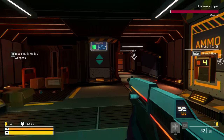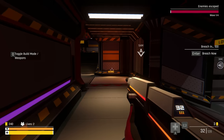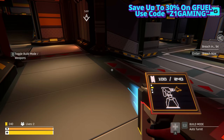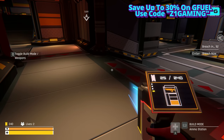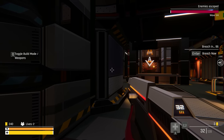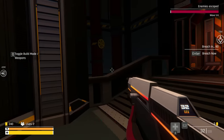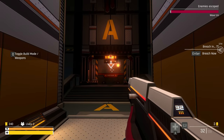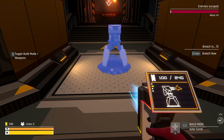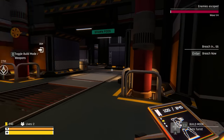Okay so we have ammo, there's health. Q to toggle build mode slash weapons. So this is build mode - that's wall turrets, that's a regular turret, that is a health station, and that's the ammo station. So there's the exit - enter breach. They're gonna breach from right here. Okay so I wanted to build an auto turret right here maybe.